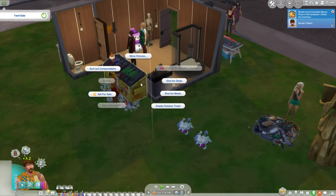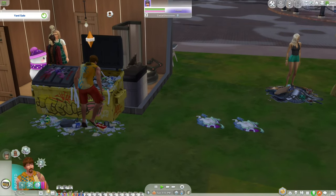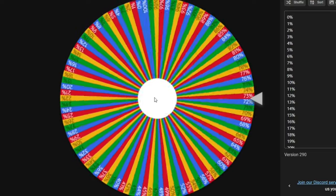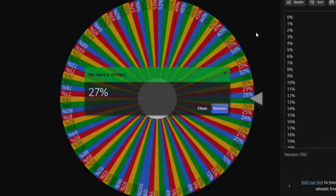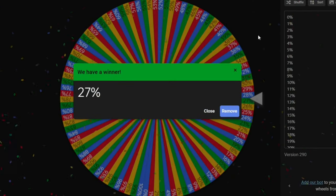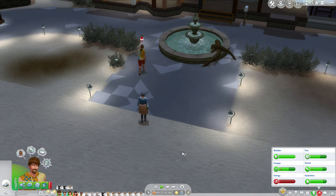We're just going to try and get some sales at the store and hope we don't lose too much. We spin the losing wheel and get 27%, which means we lose 670 simoleons, for a total of 1,811 simoleons.